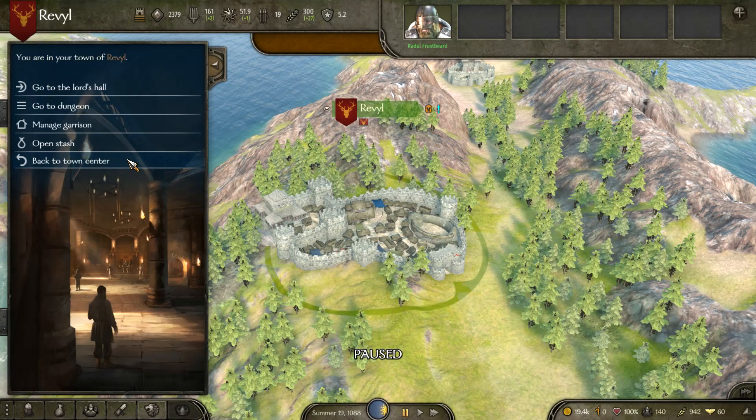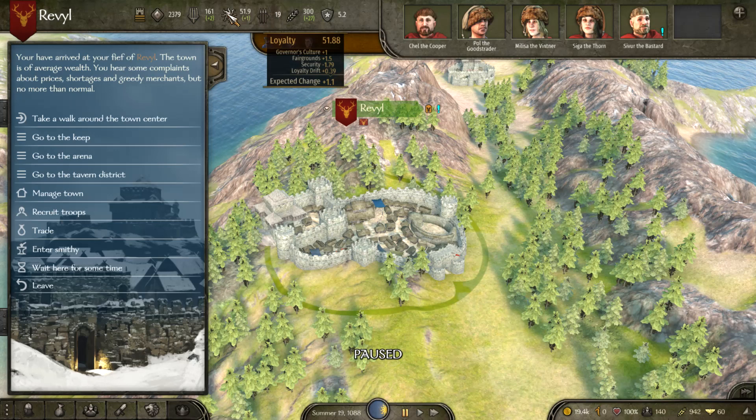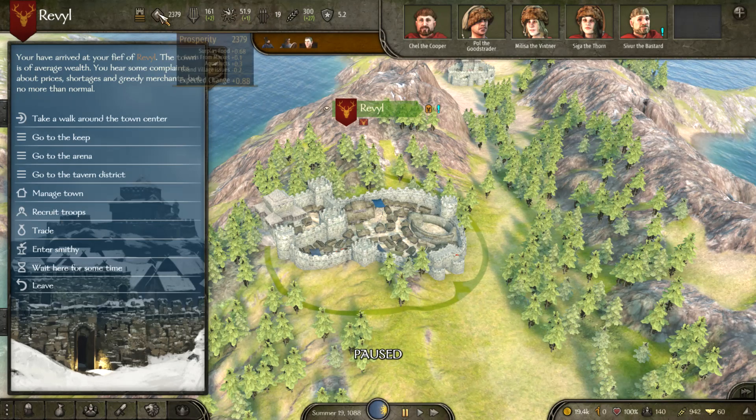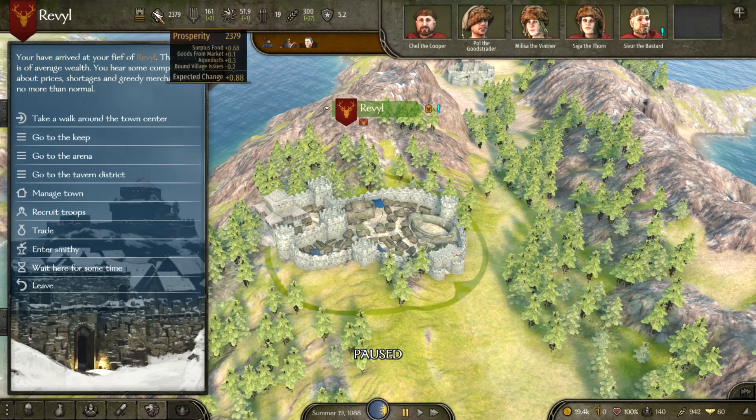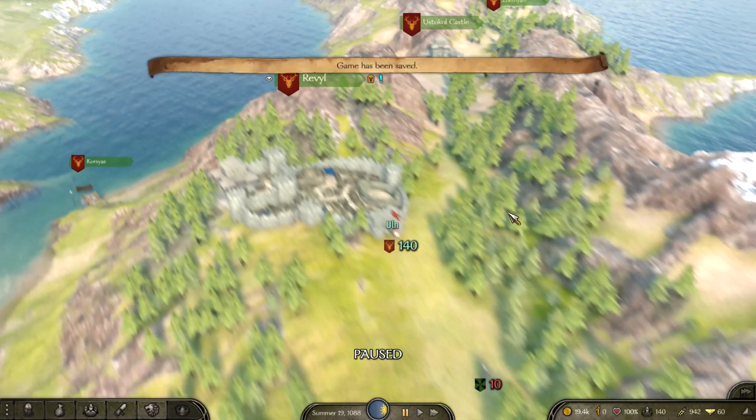There are going to be loads more things coming for towns and castles but for the moment this is all you can do. There's also the quick bar at the top so you don't have to go into Manage Town — you can quickly check security, food, garrison, loyalty, and even your wall level. To get higher level walls, just increase your fortifications. Now let's head to a castle to show how it differs.